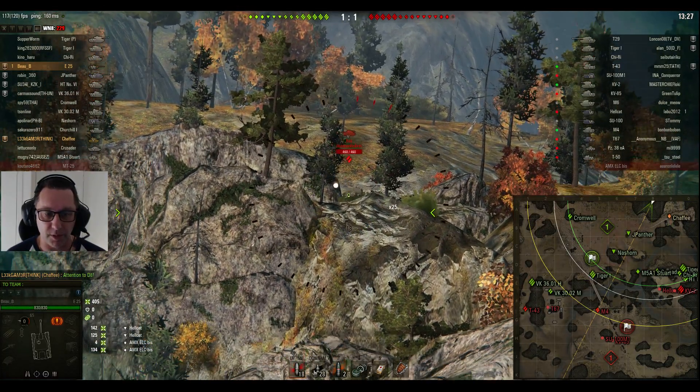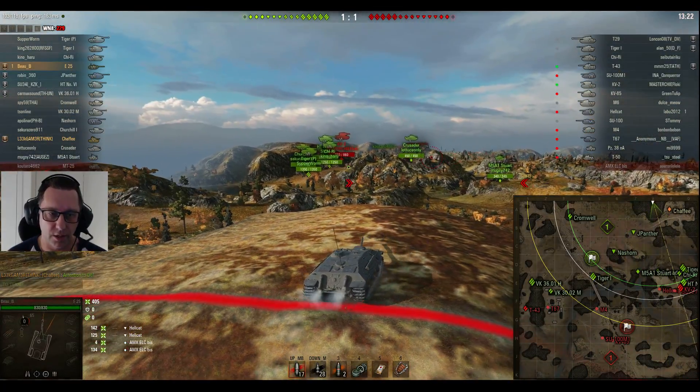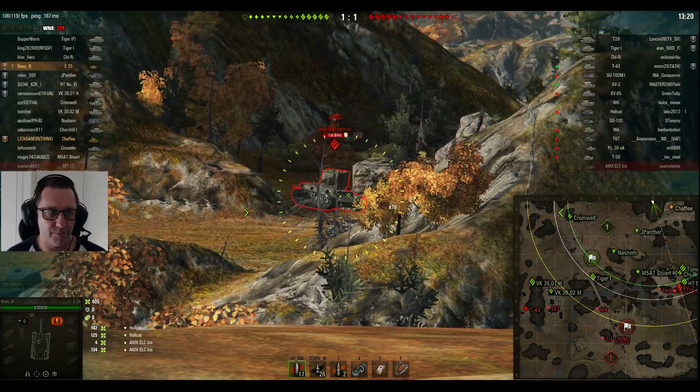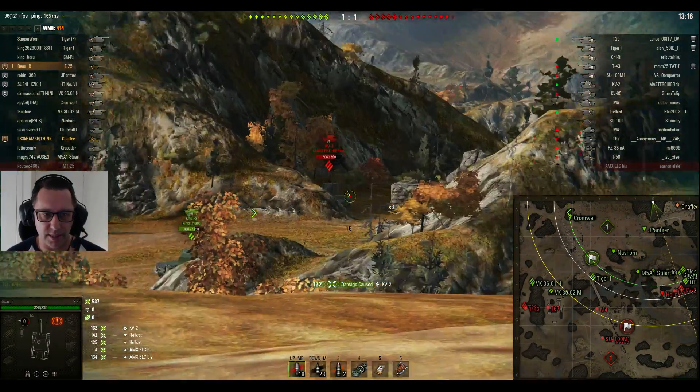Of course with standard rounds, the 75mm gun does 135 average damage a shot, with 150mm of penetration and 194mm of penetration for the APCR rounds, which are the gold rounds. You can see that Bo B is running chocolate in his German tank destroyer.